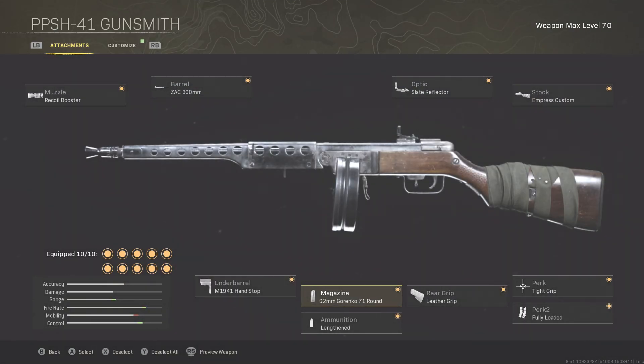That is the PPSH class setup. Let me know in the comments for any of these setups if you would change anything or recommend changes I missed. These are all prioritizing all-around SMG class setups, so obviously there are better attachments if you want hip-fire classes or super high damage setups. Further down the line I'll have setups covering those, but in the meantime, thank you so much for watching. Hit that like and subscribe if this helped you out. If you have setups you'd like to recommend, I'd love to showcase them — leave them in the comments. Thanks for watching, and peace.